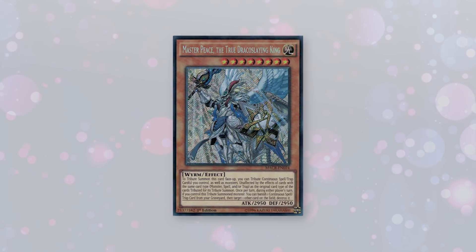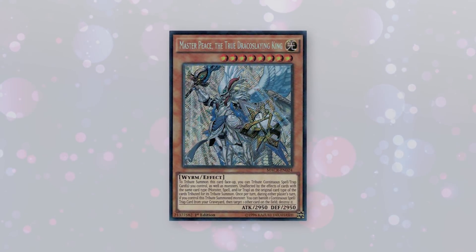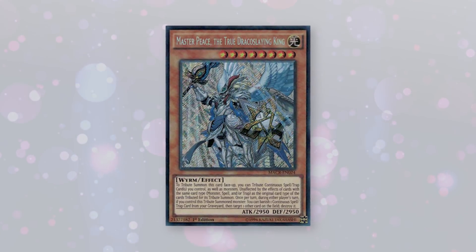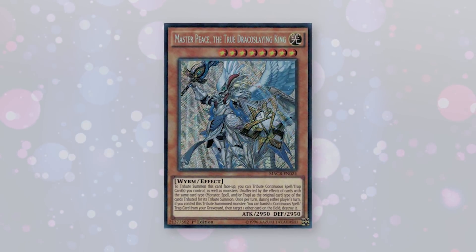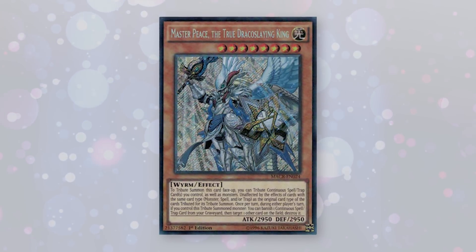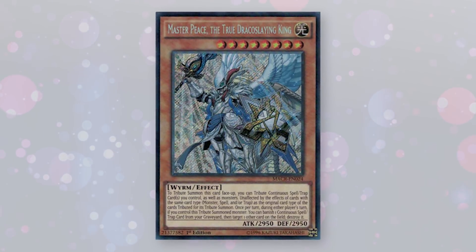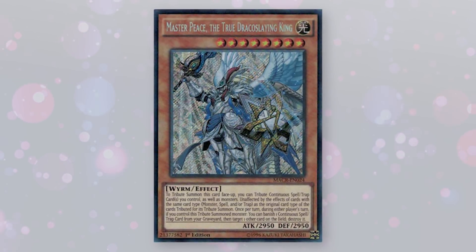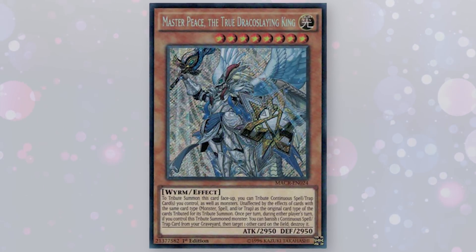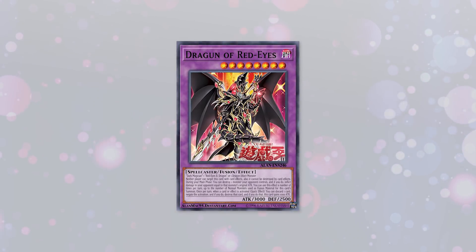Masterpiece is unaffected by two of three card types depending on what you tributed for its summon. So if you tribute a monster and a spell, it's unaffected by those two card types but is still affected by the last type — in this example, trap cards. Additionally, it has a removal effect to destroy a card, which means Masterpiece can reasonably clear any monster that tries to remove it from the field, or it can act as a disruption piece depending on the scenario. Dragoon, on the other hand, is untargetable and undestroyable by everything.